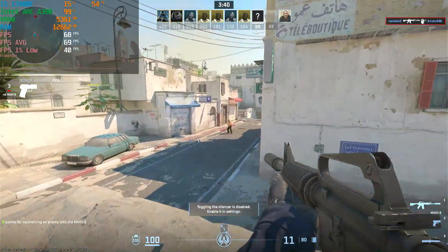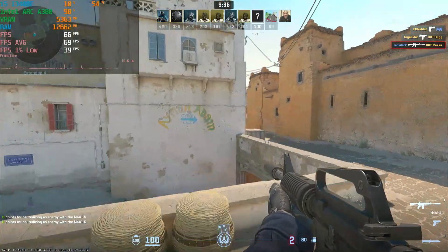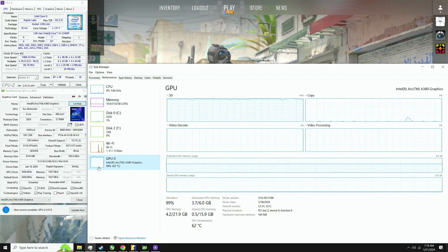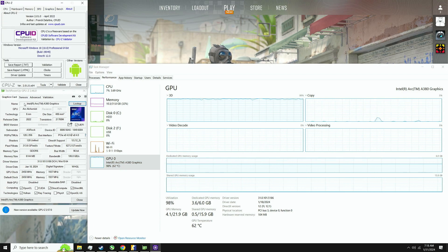Hey there, today I'm going to be benchmarking the Intel Arc A380 in CS2. Here are the specifications of the computer — you can see the CPU, the RAM, the hard drive, the game hard drive, and of course the Intel Arc A380. I am using the newest drivers as of January 31st, 2024. Without further ado, let's get into the game.